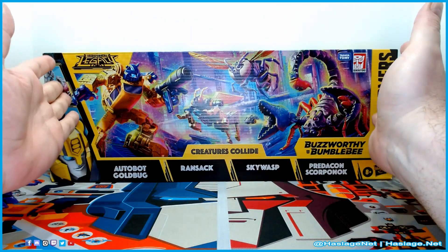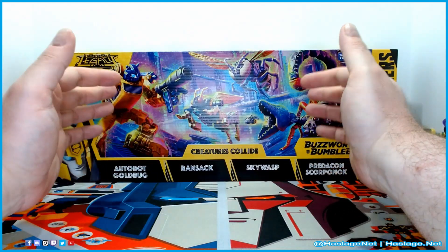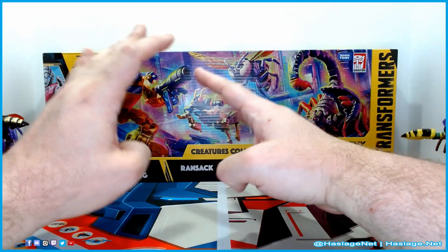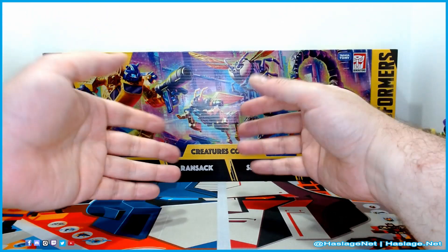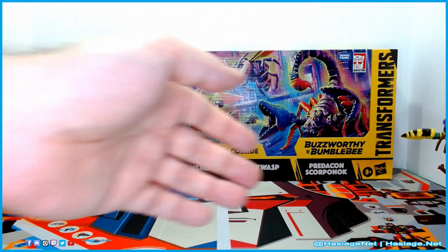The cardboard is the length of the box inside — I'm not going to pull it out because there's no room for it. It's just basic cardboard with proper holing; the cardboard ties perfectly, no plastic. The figures' plastic, obviously. Here's the front: Goldbug, Ransack, Sky Wasp, Scorponok. Of course this is the toy-colored Scorponok.